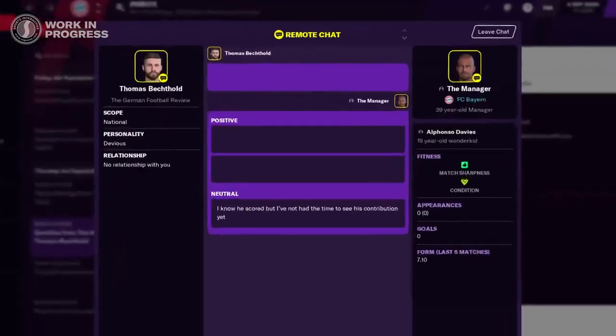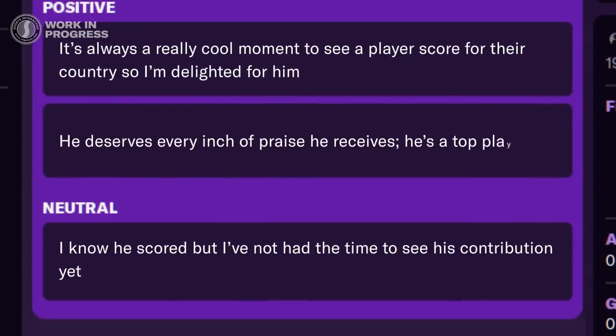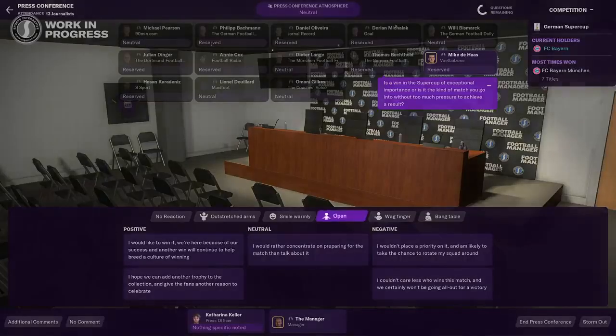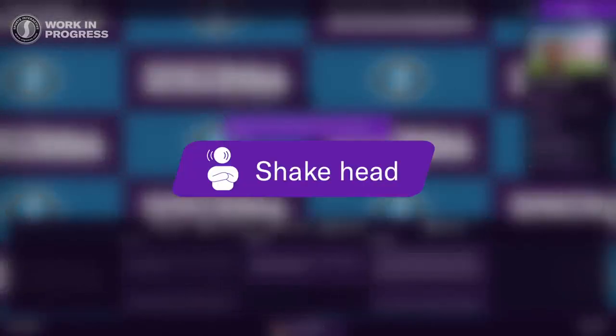Quick chats also cover remote conversations with people who aren't at the club, so like players who are out on loan, opposition managers, and journalists. Gestures are a replacement for the tone system that's been in FM for years. They allow you to be far more expressive with options for every situation, from meetings with your squad to your weekly press conference. For example, if you're greeting a new signing you might welcome him with a wide-armed greeting, but if you're unhappy with a question from the media you may choose to fold your arms. Gestures influence people but also shape your personality and how your players and the media view you.